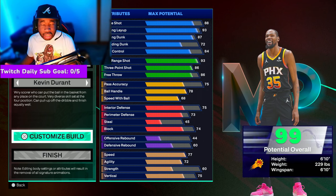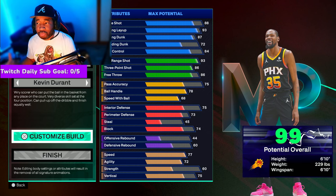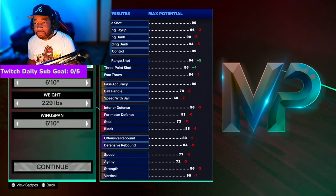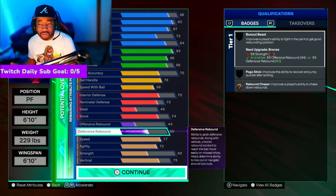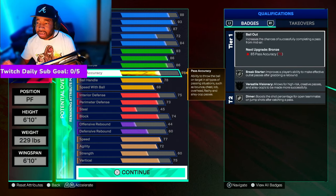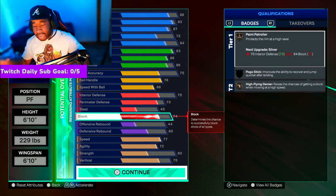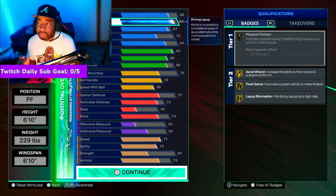The reason I wouldn't do the exact KD build is because I'm a park player. There are a couple things that need to be suited for being a park player. One of the biggest things is rebounding — having a 60 rebounding on the park or in rec is just not going to cut it. Being at the four or the three in park, you're just not going to be able to battle with some of these big men.